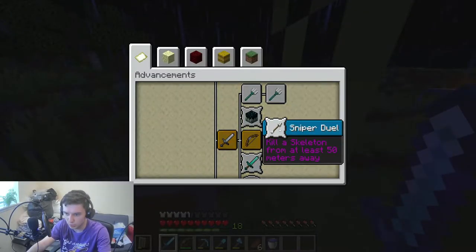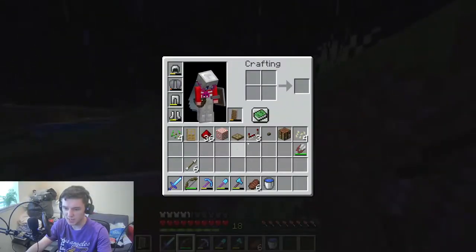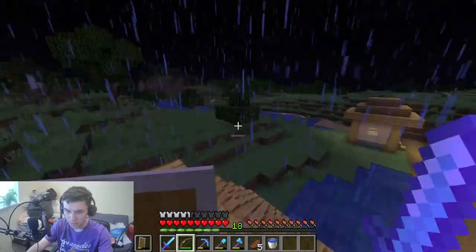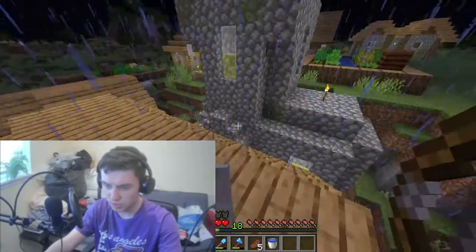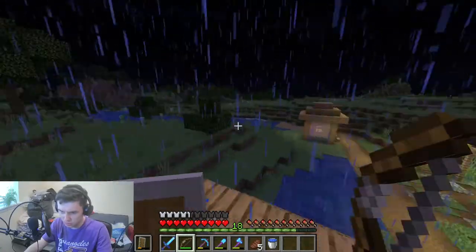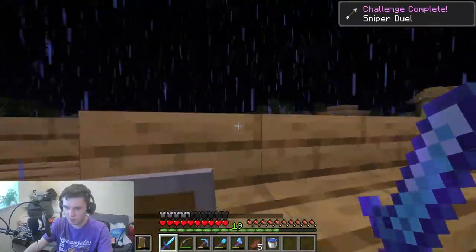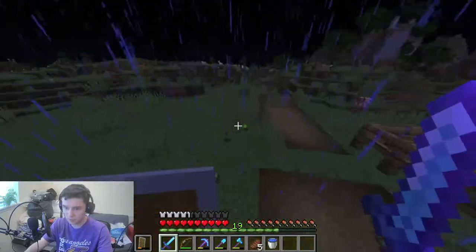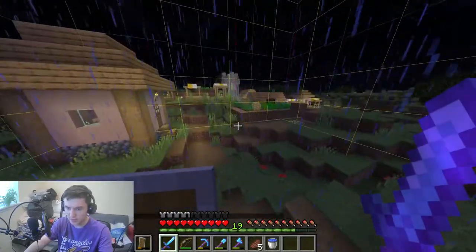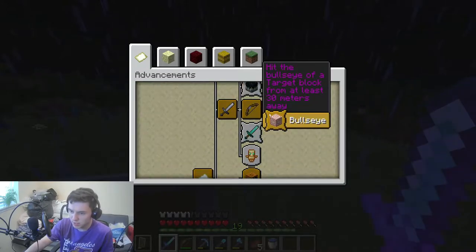Since it's nighttime, I figure we should get Sniper Duel — kill a skeleton from at least 50 meters away. I have a bow and some arrows in my inventory, so let's see if I can kill a skeleton. I might be able to extend the target range, but there's no fun in that. Let's go up here and take a peek. If I remember correctly, each chunk is 16 blocks long, so he's about a chunk and a half away — that would be about 20 blocks. I cannot tell if those are sheep or skeletons. You're a skeleton, but you're not nearly far enough. Hey — there we go, Sniper Duel! That was about 52 blocks. That makes four advancements done so far.